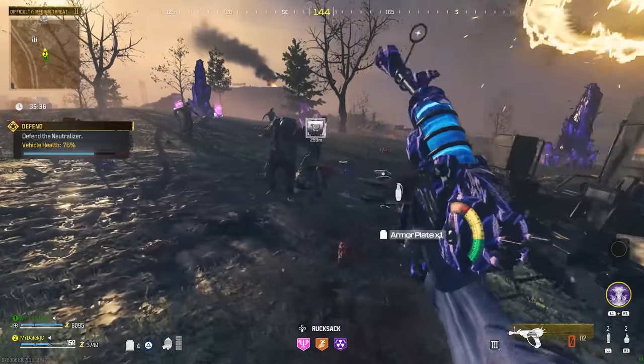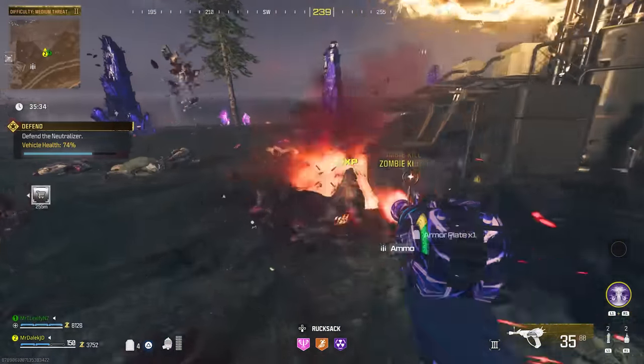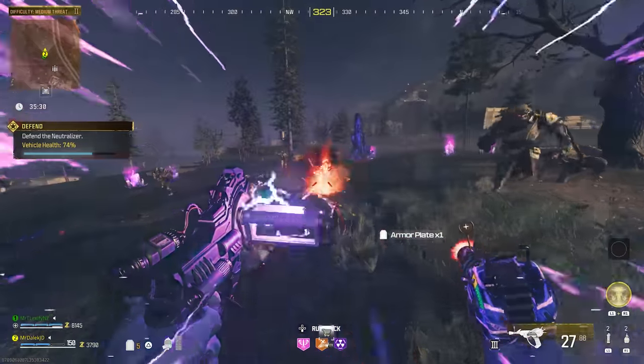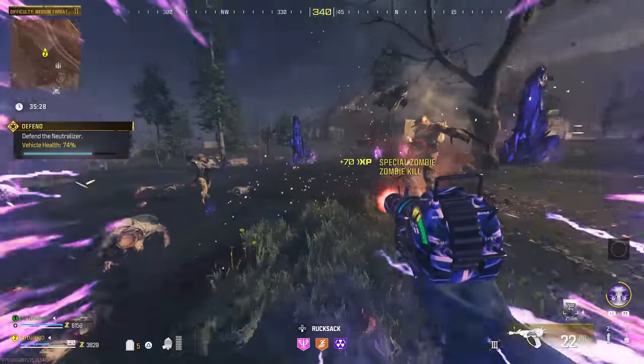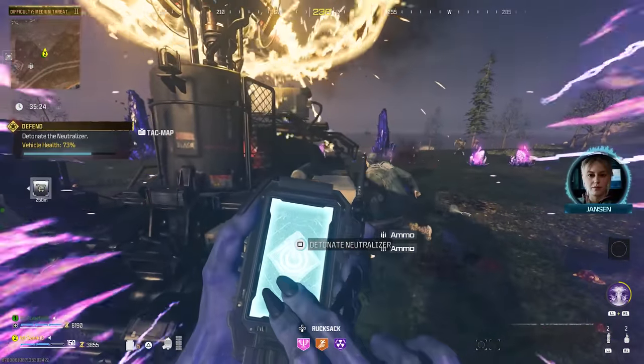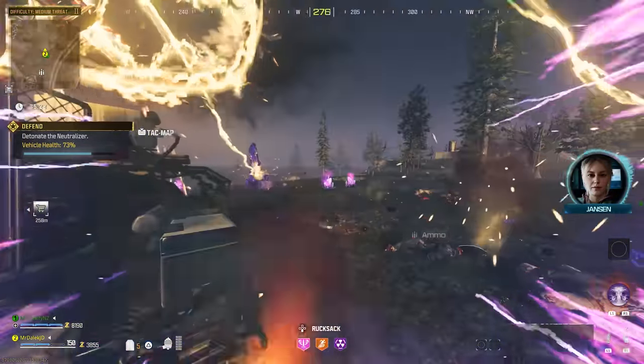You can spawn in with Stamina Up and Speed Cola straight away, which eliminates some of the point-chasing you'd otherwise have to do. If you want more Modern Warfare Zombies guides like this, be sure to hit that subscribe button — there's one on your screen right now, so go ahead and click it.